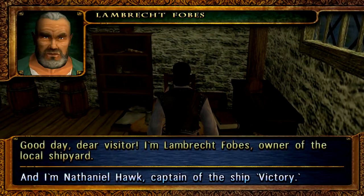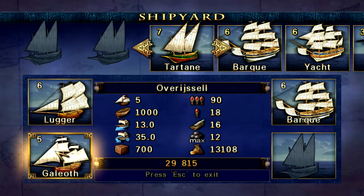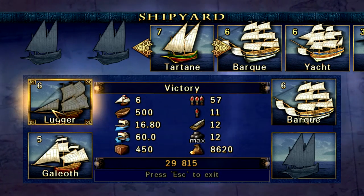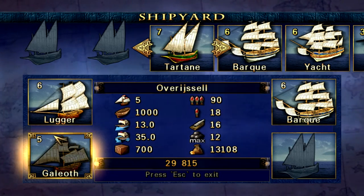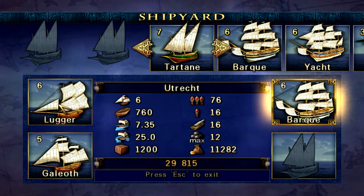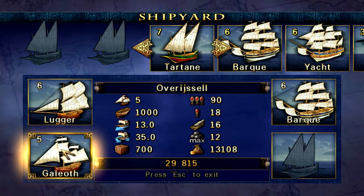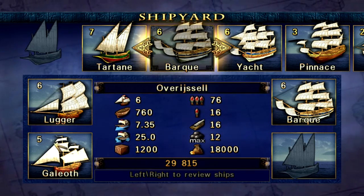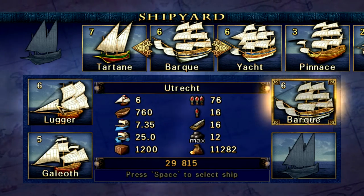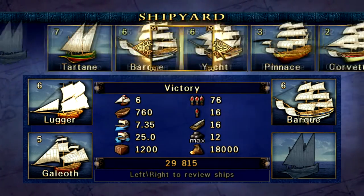Let's see how much it's worth. I'm not going to repair it just yet. 13k for that, 11k for that. So that's 24k for those two ships. Yeah, 16 cannons. I'm not sure what the 12 max cannonballs means. It's level 5, Goliath. I have 29k if I were to sell all my ships. So 24 and 8 — let's say 60k to make it easy.